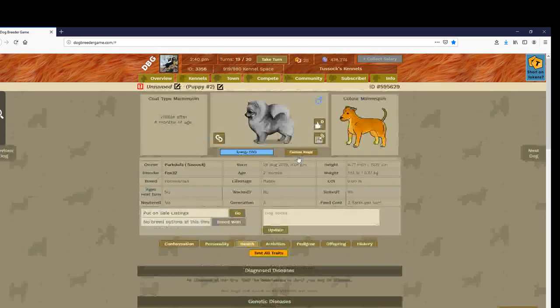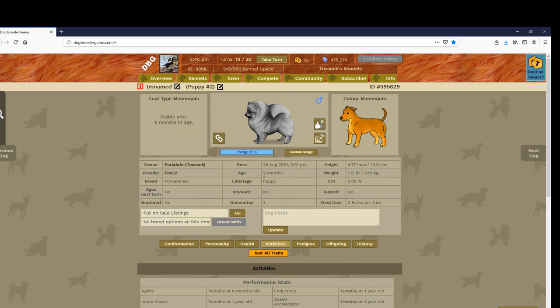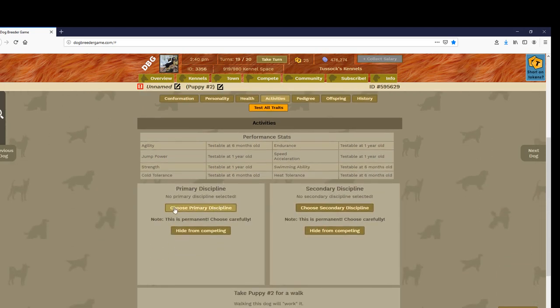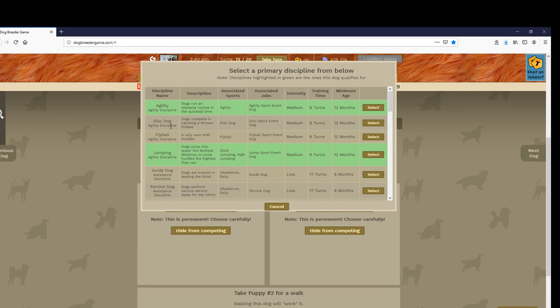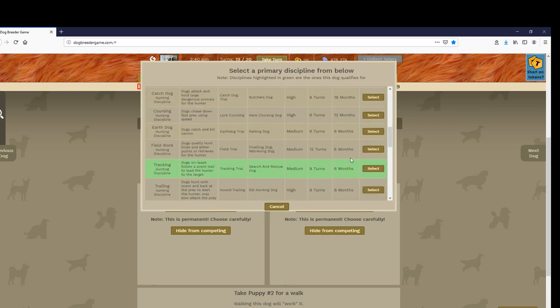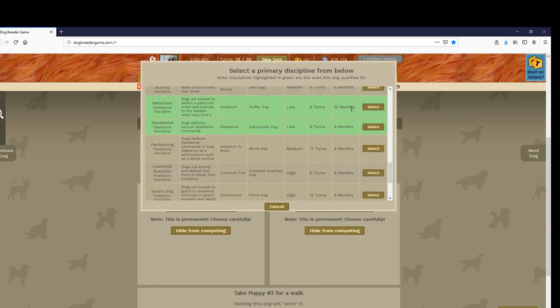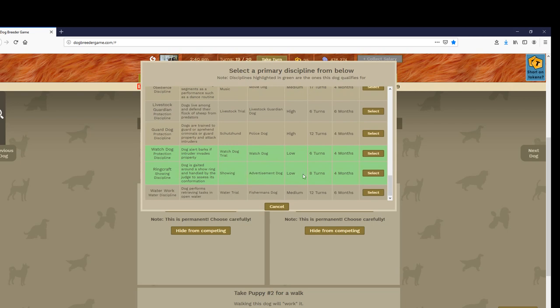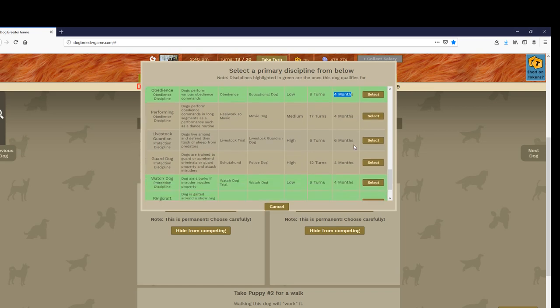You can see this is a puppy — it's two months old. Between zero and one year/month you can see what they carry in terms of disciplines. Once they turn two months old you can see: agility can be trained starting twelve months old, jumping starting twelve months old — no for me. Tracking starting six months — it's decent. Detection at twelve months — I don't want that. Obedience at four months old — more like it. Watchdog and ringcraft also.